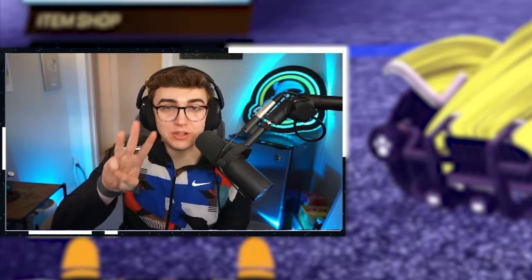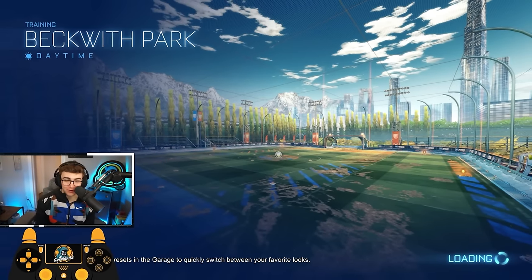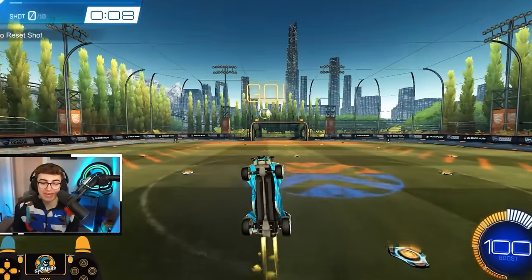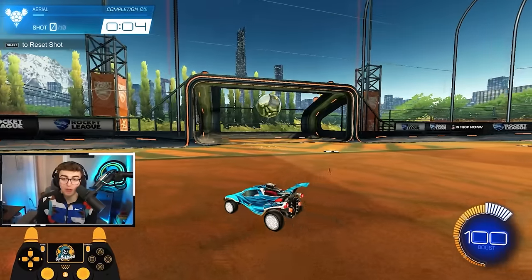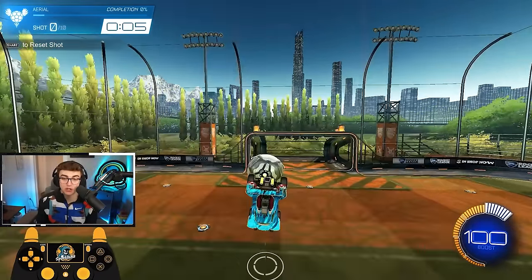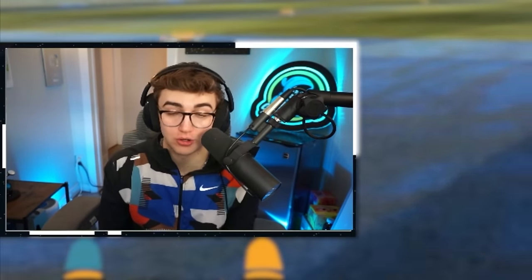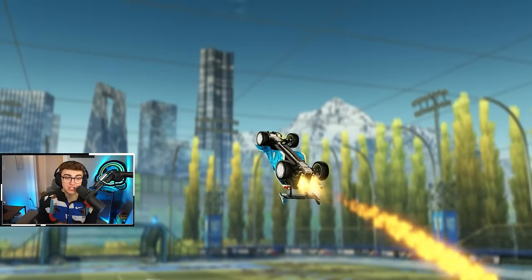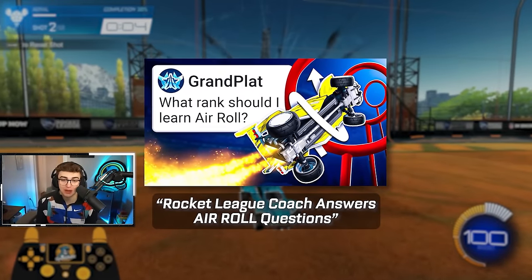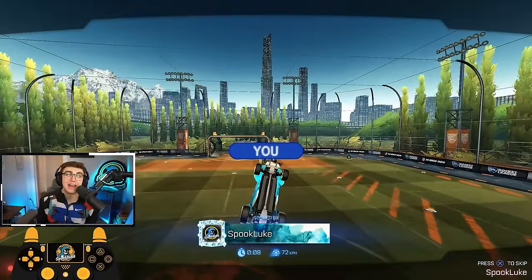Jumping into how to flip reset — for step zero, open up training and go to the default pro aerial pack. The reason we're starting here instead of free play is this is my flip reset test. Practice jumping up and trying to reach the ball midair while flying, without going for the reset. If you cannot fly upside down and connect with every single one of those shots, you're not ready to learn how to flip reset. Flip resets require significantly more aerial car control than normal aerials. If you can't consistently finish this pack while flying upside down, go watch my aerial video first, then come back here.